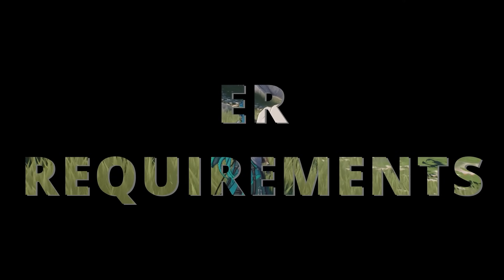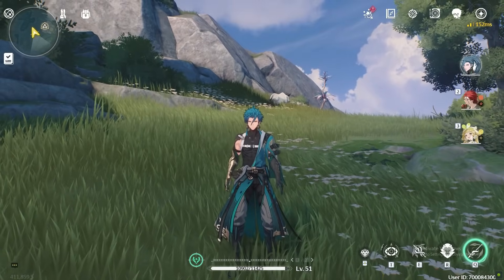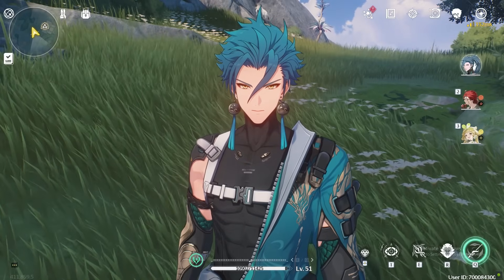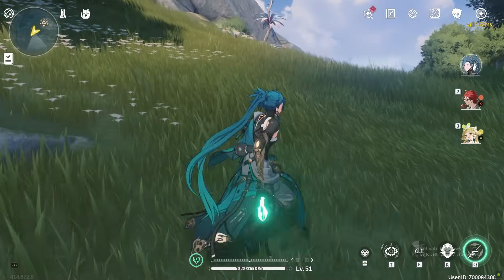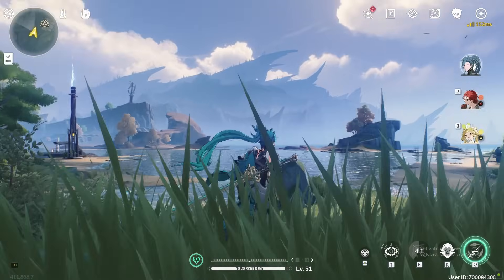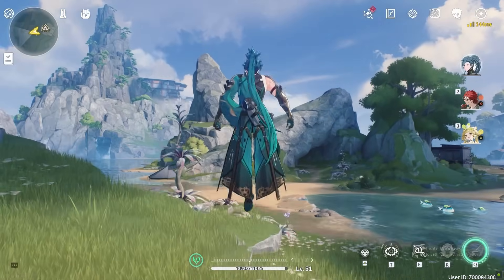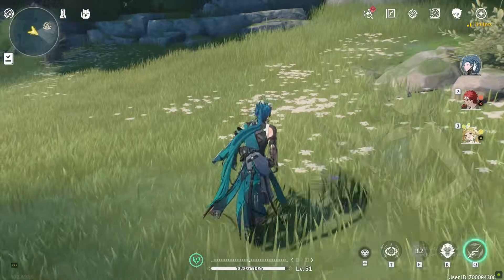Most of his damage comes during the window of his resonance liberation, so most of his on-field time will be during his liberation state. It is crucial to have 100% uptime on his resonance liberation, which means you need to build some energy recharge on him. Generally speaking, try to get around 130 to 140% energy recharge. This amount can be reduced by using someone like Yang Yang, who provides energy restoration.